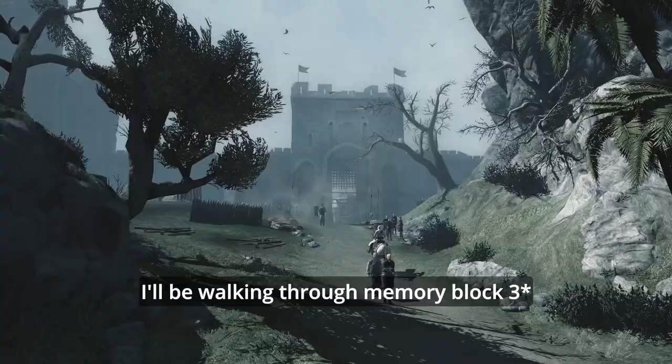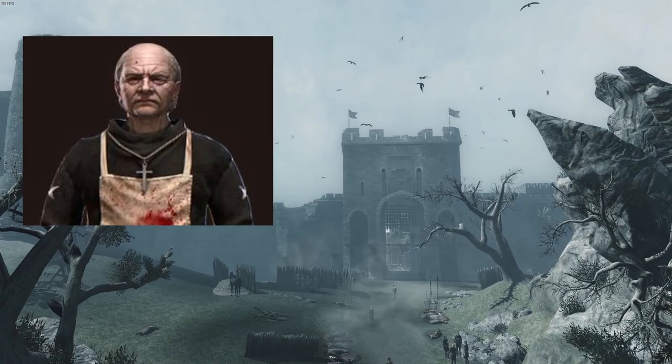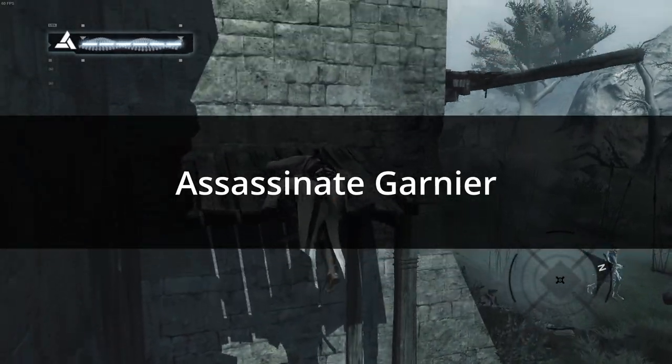For this Ghost Stealth Guide, I'll be walking through Memory Block 2 of Assassin's Creed 1. The targets are Garnier and Talal. Let's start off with the Assassinate Garnier mission in Acre.